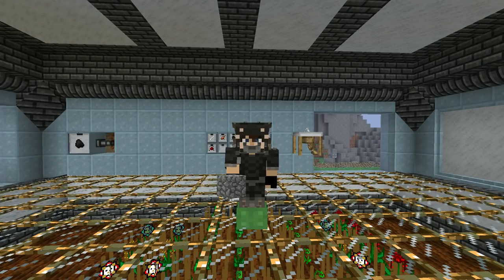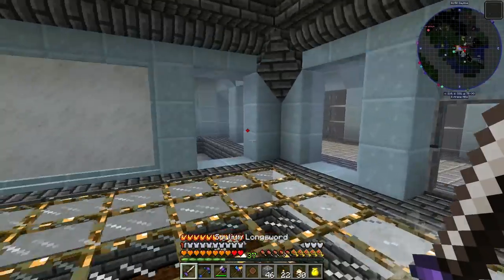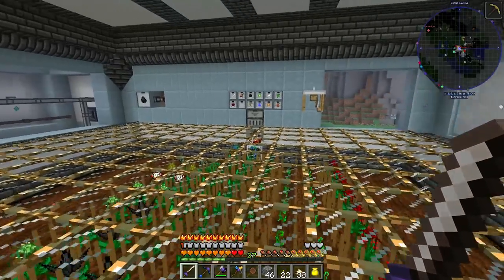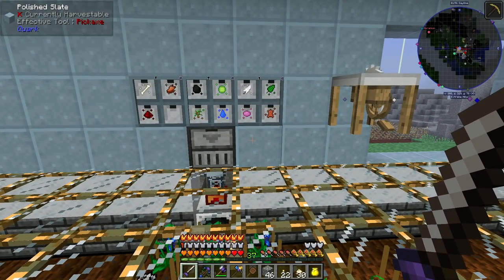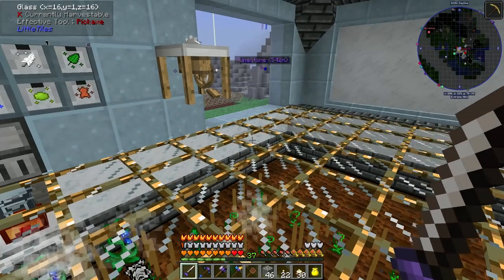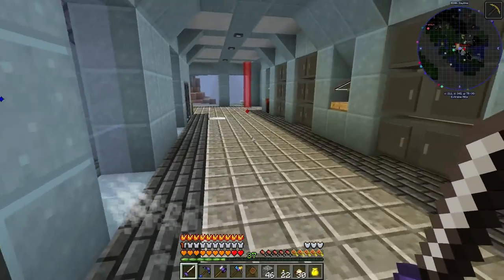Hello again, welcome back to Asgard and welcome back to MC Eternal. Since the last episode I've done a bit of work — behind me we now have chicken, nature, dye, leather, skeleton, zombie, and redstone essences. I went with redstone because we're going to be doing something with that maybe this episode.